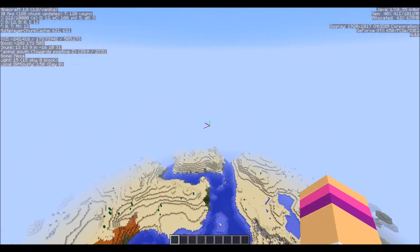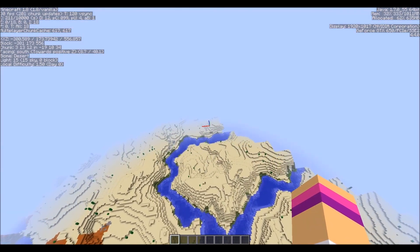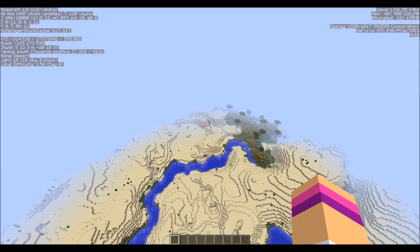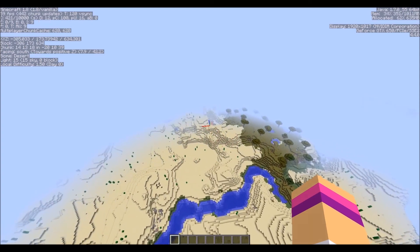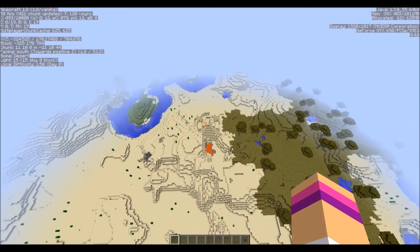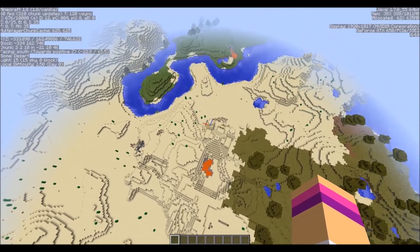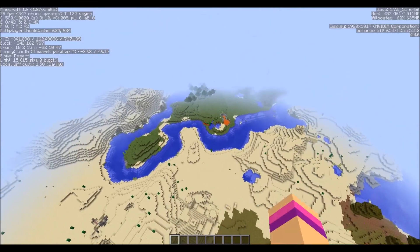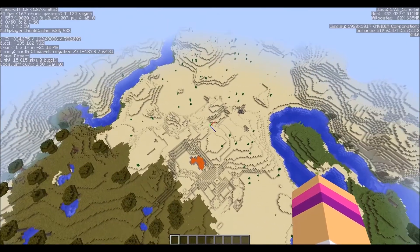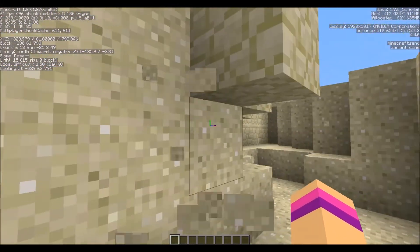I'm not sure if it connects to over there, but I think it does — it's quite a big desert. If we just continue flying this way for a little bit, we should see something right here. Look at that! First of all, there is some surface lava there — that's always good. Some more over there. But down here, look at this — we have a desert temple!